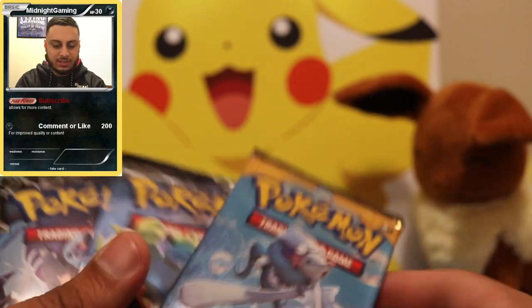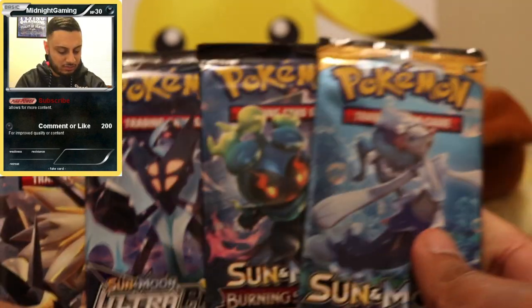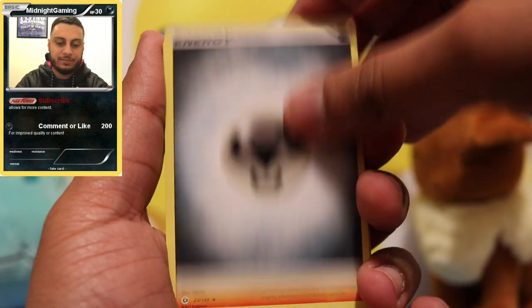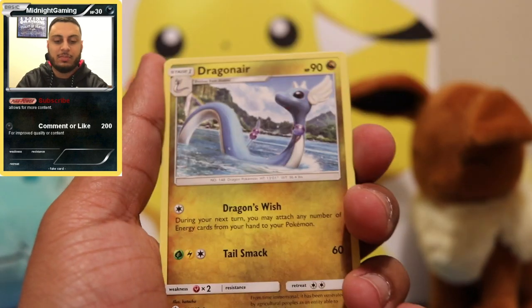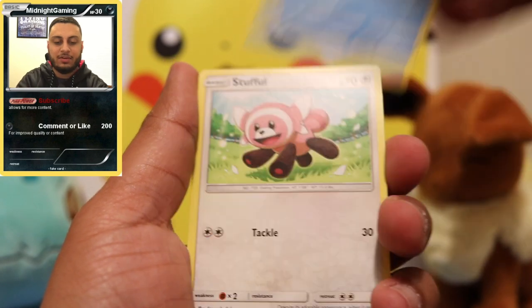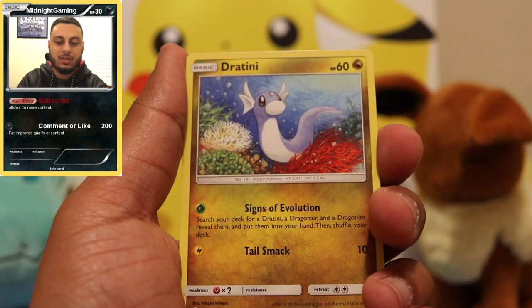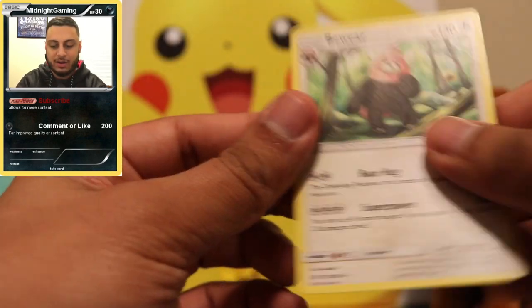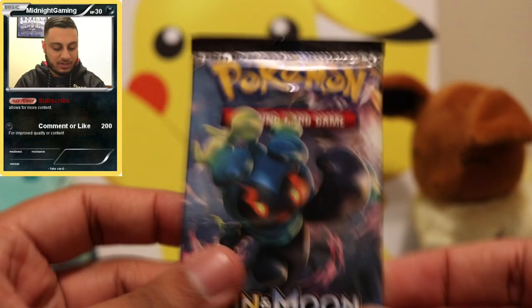So both packs had EX cards, which is cool. Now opening up the base Sun and Moon pack. Starting off: Metal Energy, Torracat with Poison Barb, Dragonair, Zubat, Popplio, Stufful, Wingull, Dratini, and Wishiwashi as the reverse foil.